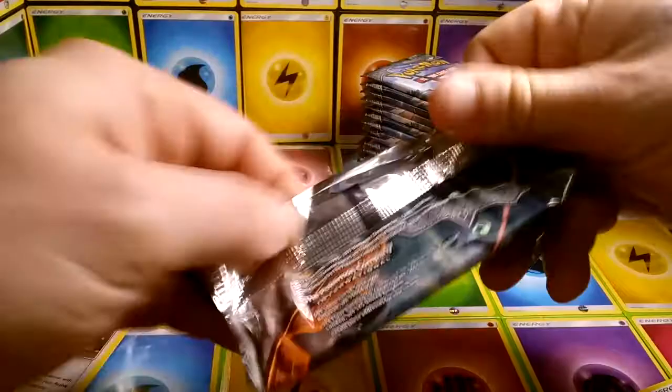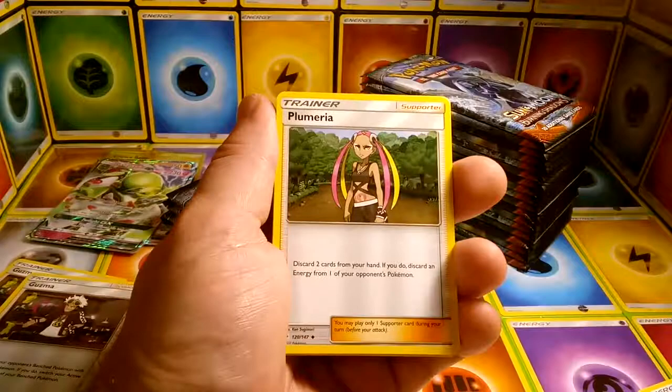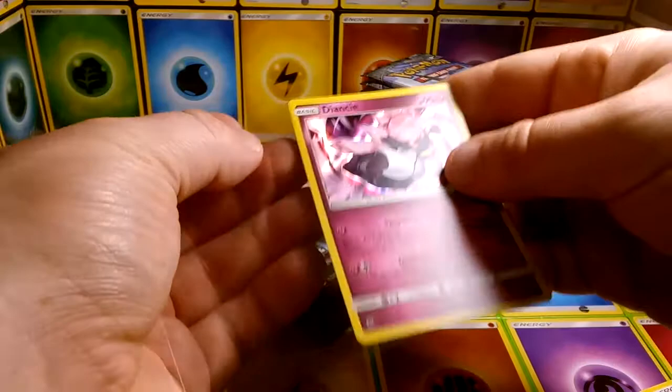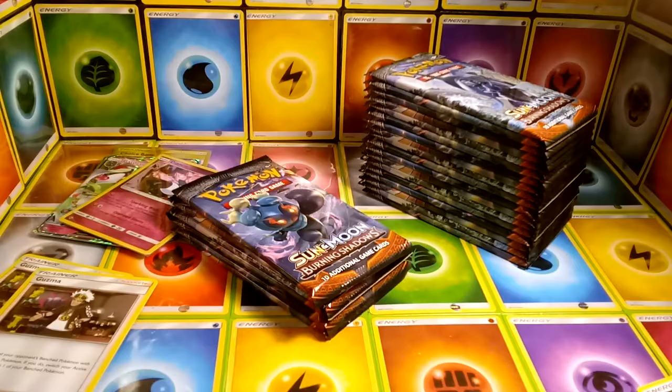Lydian and Passimian. For the rest of the box we're going to just stick with the uncommon and rare slots. Since this is a Dariums box I could just do it Dariums style and flash open them all, but I don't think I want to take his style — I don't think I'm on that level. Solrock, reverse Rhyperior, and Holo Diancie. I do sleeve up my holos. That card is beautiful.